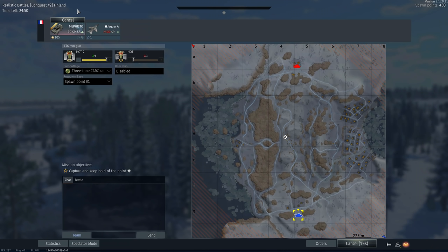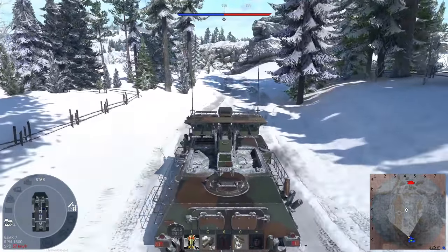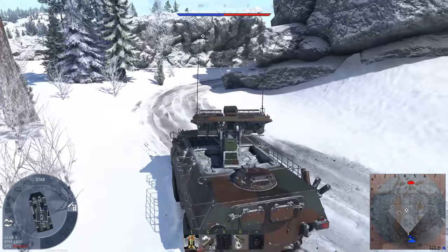This does make me wish they would add the M901A3. It's basically an M901, but it has TOW capability and a better transmission and engine — which, given the M113's off-road performance, would be very welcome. Considering you can barely climb slopes sometimes.